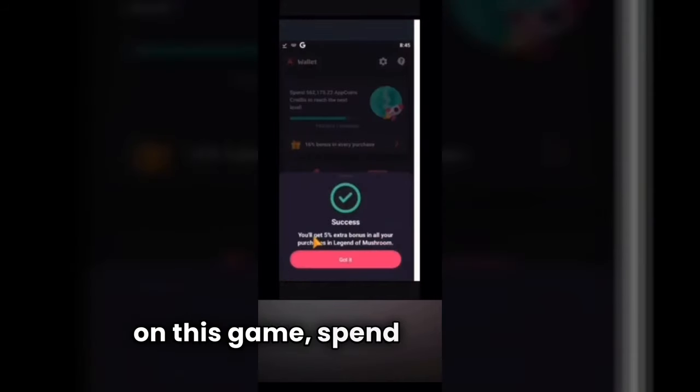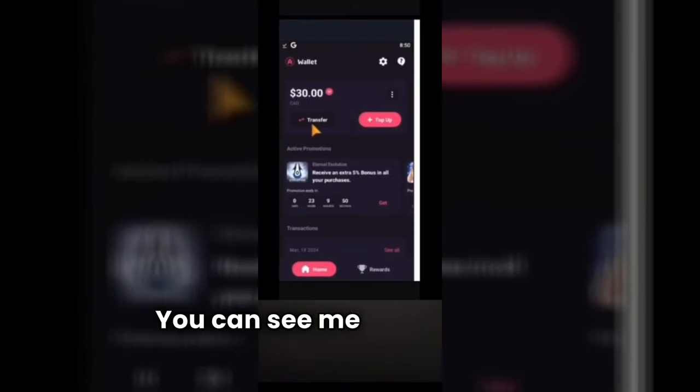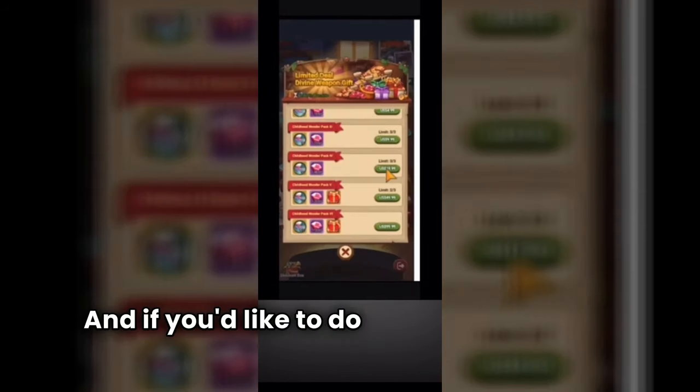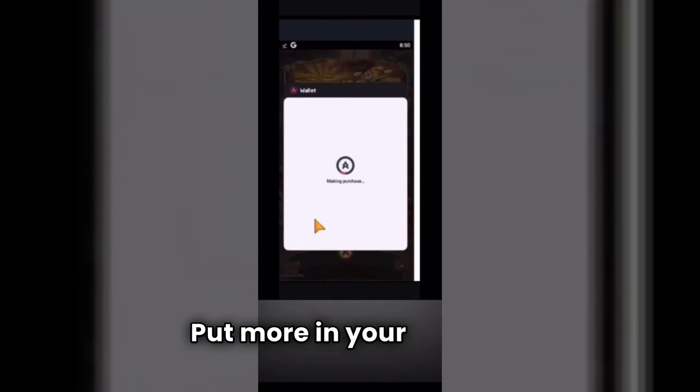If you're going to spend money on this game, spend responsibly. Use the Aptoid App Store to get up to 35% off on all in-game purchases using promo code MUSHROOM5. Information on how to do so is in the description. Save money and put more in your pocket.